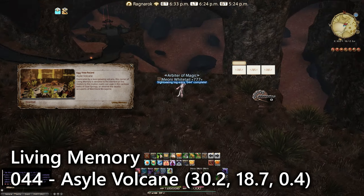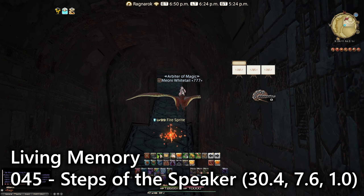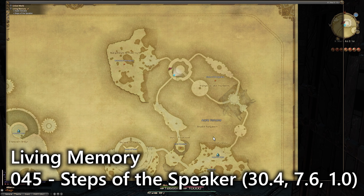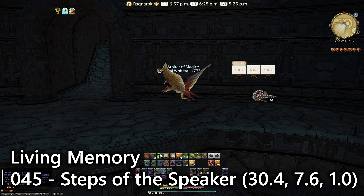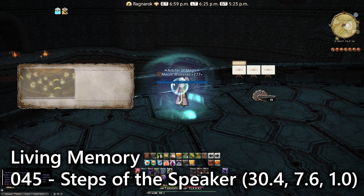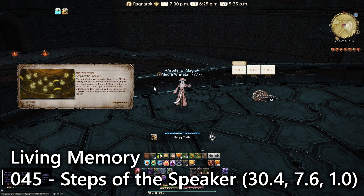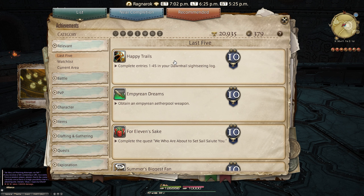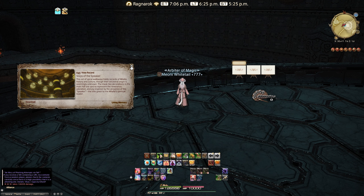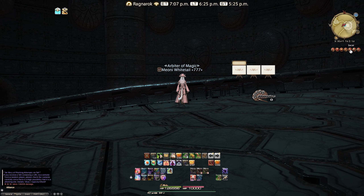Finally for our last entry we have to go inside this volcano area to the top right. The closest teleport is Lanode Pyro. Go through and you'll find the middle circle section — the Speaker Steps — and you'll find it on this ramp here. You can't actually miss this one if you've done the MSQ; you have to walk past it to finish the zone. And then we've got ourselves the 'Happy Trails' achievement for completing all 45 entries, giving us ten achievement points.